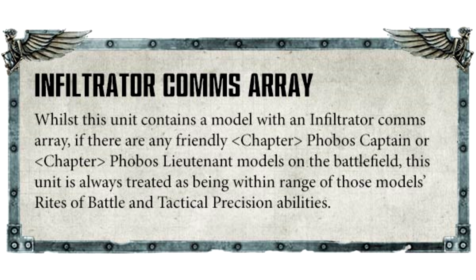Next we're going into the Infiltrator squads, and I think I'm going to heavily invest in them because they're sounding too good, especially with Imperial Fists. Infiltrators can be equipped with a comms array — whilst the unit contains a model with an Infiltrator Comms Array, if there is a friendly Chapter Phobos Captain or Lieutenant on the battlefield, this unit is always treated as being within range of those models' Rites of Battle and Tactical Precision abilities. That means you could hide your Lieutenant and Captain to keep them safe while still getting their buffs across your whole army.